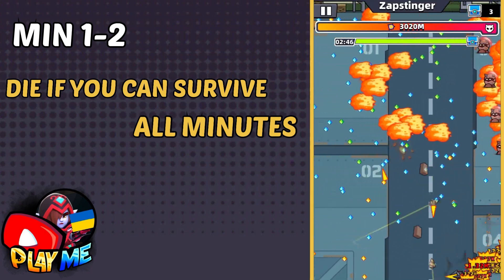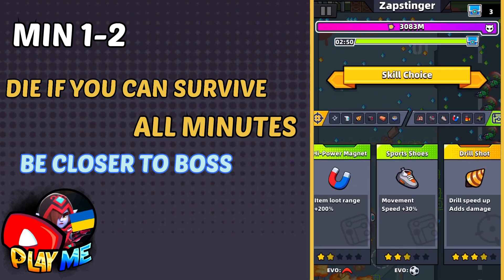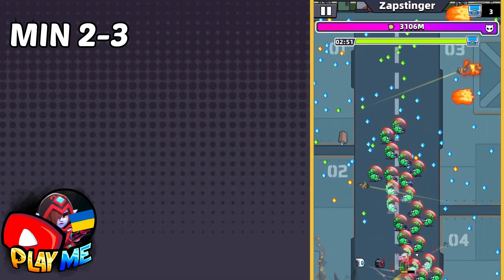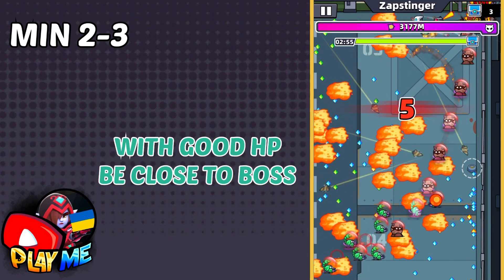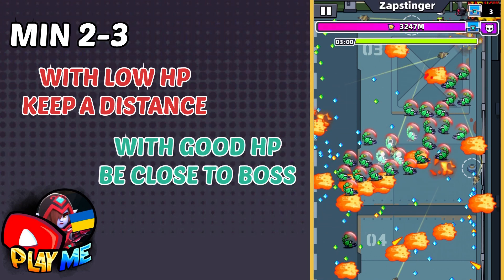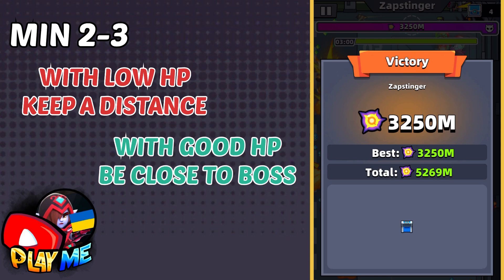In the second minute, the boss is not doing high damage, so try to stay closer to him to do higher damage. The last minute will be very hard to survive. When you have a good amount of health, be close to him. But if you have low health, keep a distance from him and try to get a new skill — a new skill will restore some amount of your health.